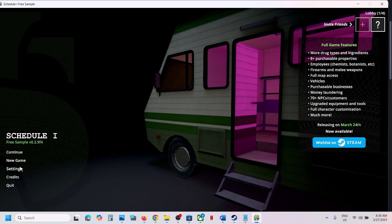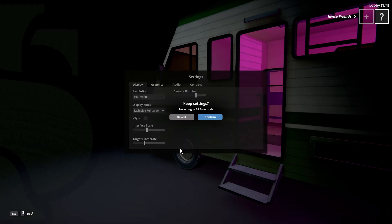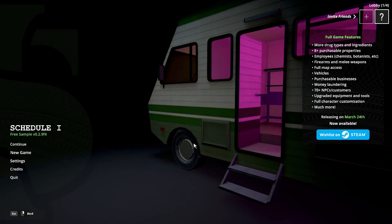Once you launch the game, go to Settings. Over here you can see vSync — if this is on, uncheck vSync, then apply settings and confirm. Check if that fixes it. If not, quit and restart the game and then check again.